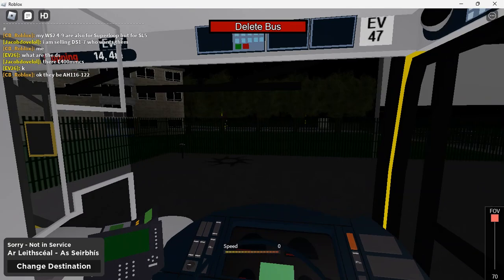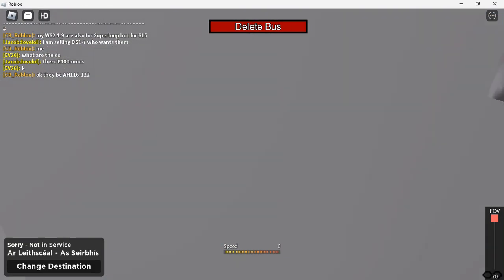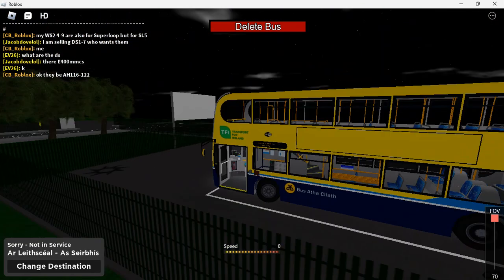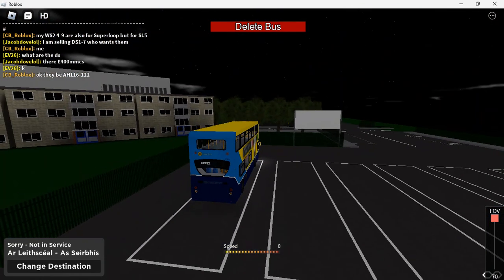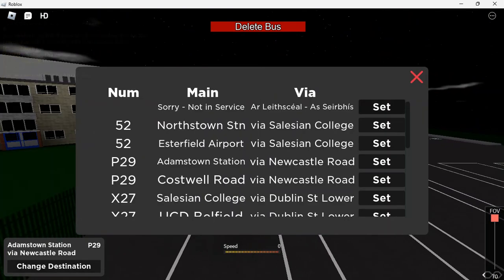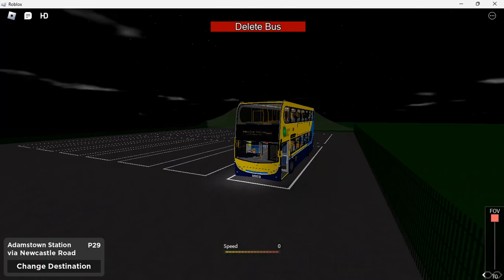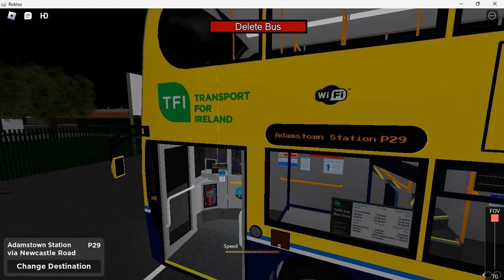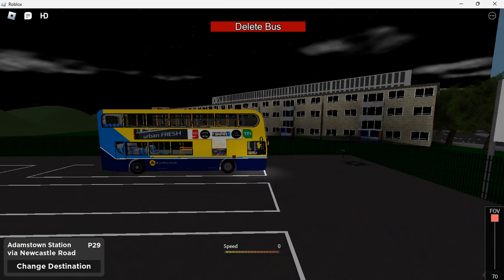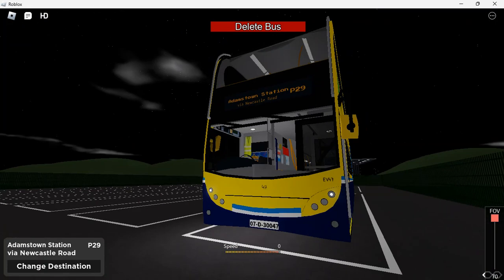Hello there everybody, it's CB here and welcome back to another video. Today we're here from Broadstone Depot in Estafield and we have EV47. We're going to be doing Route P29 from Broadstone Depot to Adamstown. You may notice something's missing - 47's missing its front Dublin Bus logo and its back Transport Ireland logo, and on the front where it's meant to say Dublin Bus it just says 47.